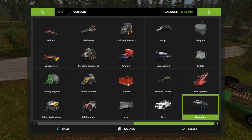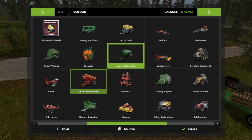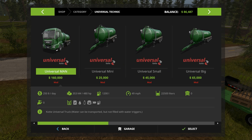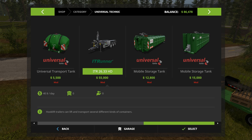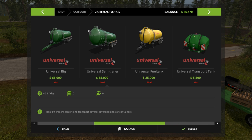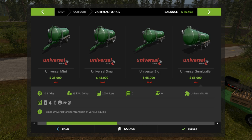Anyway, slurry — we're gonna do some slurry today. I'm using this Universal Technic Pack right now. Yes, it is a mod, but it is a very well put together mod. It's basically a bunch of container storage. Basically what we're gonna be doing is getting the slurry and figuring out which tank is the best — 10,000 liters or 22,000 liters.